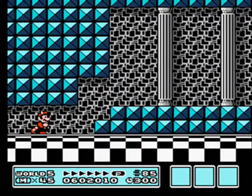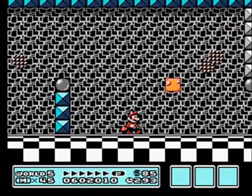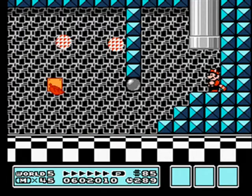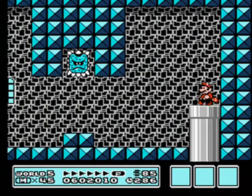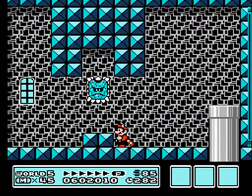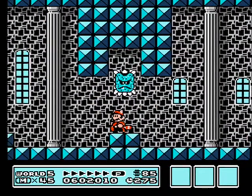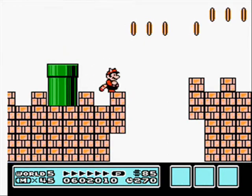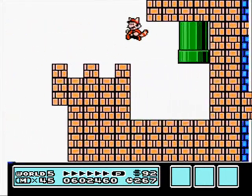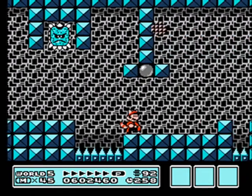Holy crap, World 5 is really short. I mean, there was just — what? — three levels, a midway fort, and then this castle here, this spiral spinny castle, which is really easy. The only thing you gotta worry about are the Thwomps — I'm actually just gonna call them crab ass guys. You guys gotta watch out for crab asses here. The only other enemy besides them in here is that little bouncy block guy — those little bouncy block goombas — which are really easy. And this right here is actually the hardest jump in this level, which isn't saying a lot.